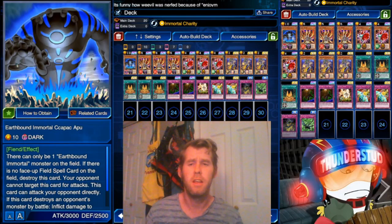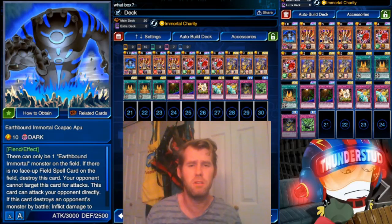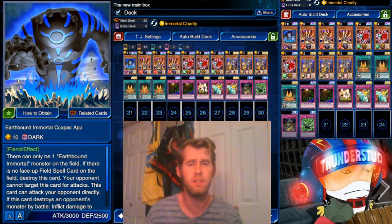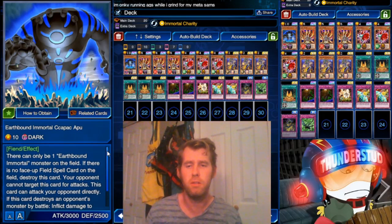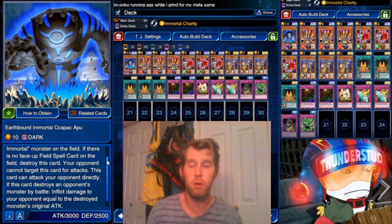This guy was even harder to summon — it's not cool. I was trying dark worlds, I was trying all sorts of different stuff. This is the most consistent deck I could put together that actually had a second win condition that you get off pretty consistently. That's in our lava golem burn — you get one lava golem burn and one direct attack from your immortal and that's game. In case you don't know what this new earthbound immortal does...